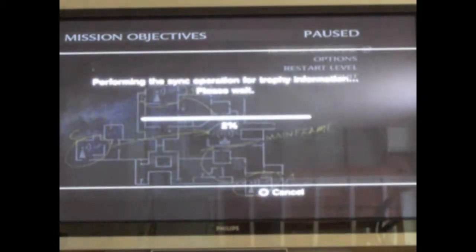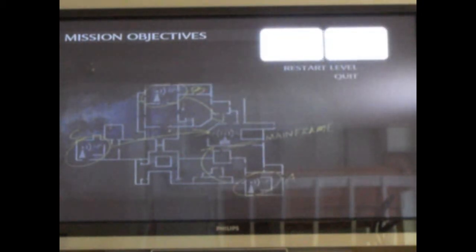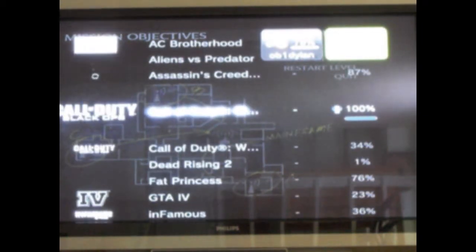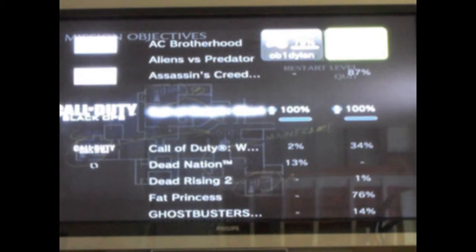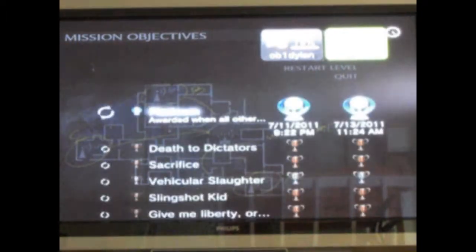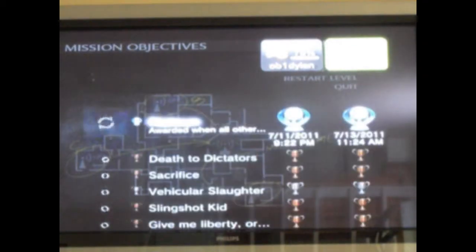Dawson also got the Platinum Trophy — he got it before us, but we helped each other out. He passed like the first mission, I think Vorkuta and the third mission — I forget what it is — but he passed those on Veteran for us. The rest we pretty much got for ourselves. Esteban helped us kill the Pentagon Thief.